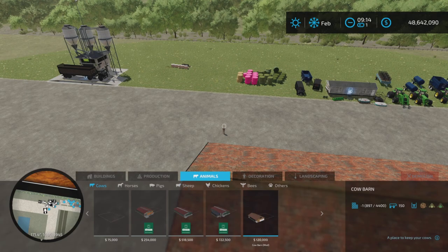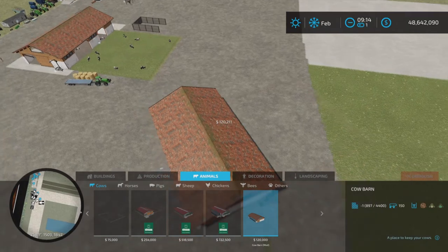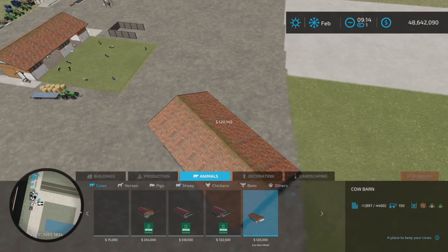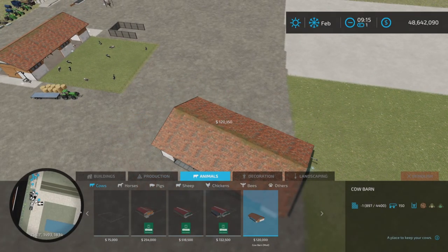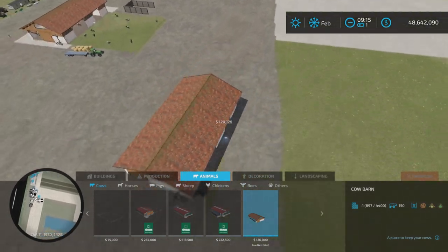Animals and cows - $120,000 to purchase. It will hold 150 cows. A fairly nice large area, pasture-type area attached to this.